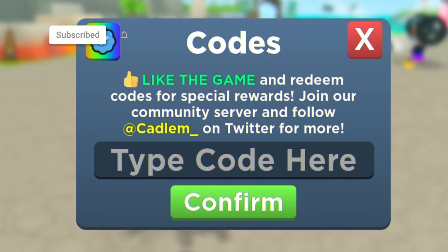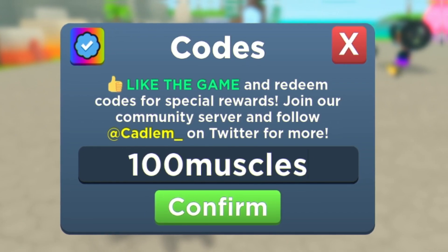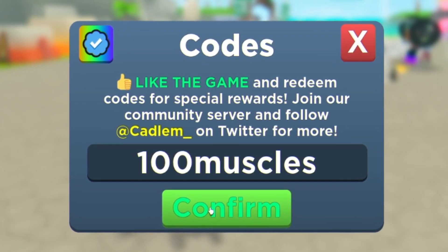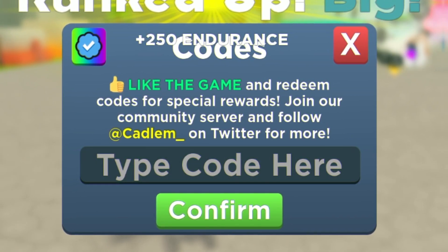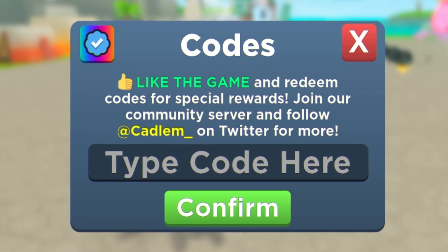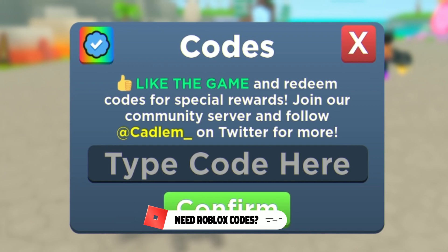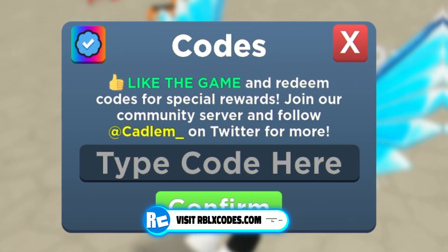The first code today is going to be '100muscles'. Redeem that code right now — this one gives you a bunch of strength and also gems, which is awesome. There we go: 500 strength and 200 night crystals. Before I get into even more working codes, if you've not yet entered my daily Robux giveaways, they are completely free to enter — just like, subscribe, and comment your Roblox username.